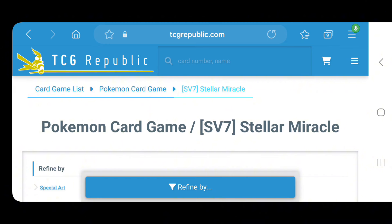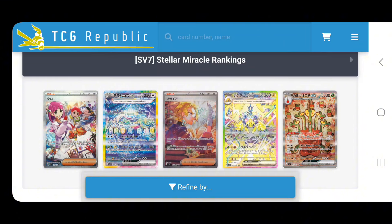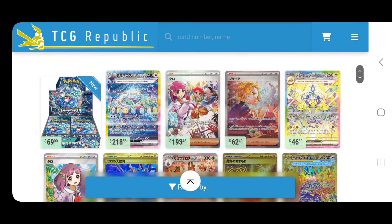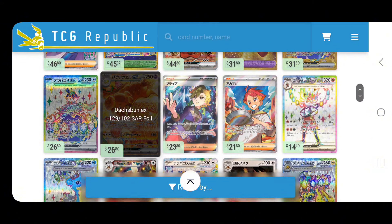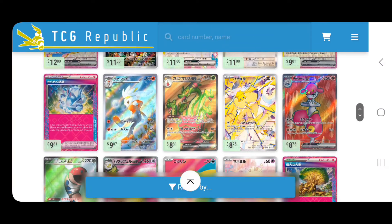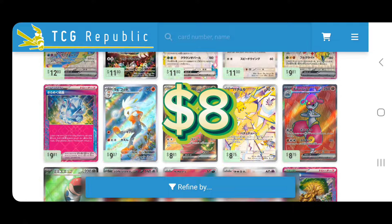We're back on TCG Republic, my number one stop for all Japanese new sets. This is of course SV7 Stellar Miracle. We're going to be looking at some of the SARs and the other top hits you can get. The set is brand new and gives you accurate prices and dollar amounts. At $69 MSRP for the new set, Lacey is going to be the $193 SAR that a lot of people are chasing. Talonflame Dondozo Bond EX is one of the SARs I'd love to hit, and there are also all these other cool ARs — the Knock Out Lapras, the rainbow cards, the edge border rainbow cards. That Joltik I'm giving away as part of this video is actually $8 right now, so definitely get in there guys.